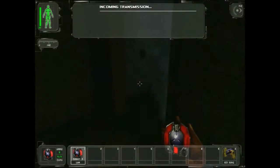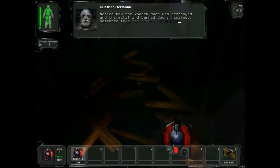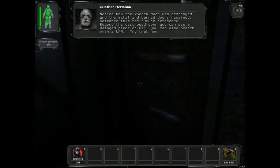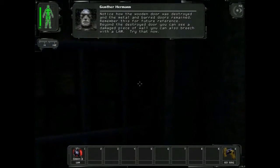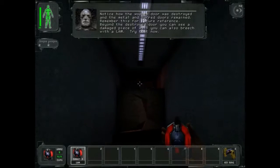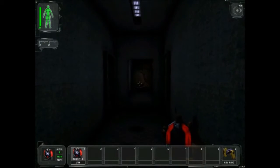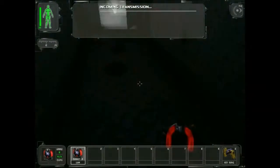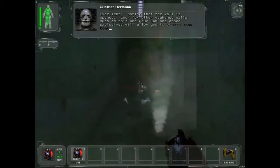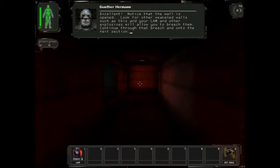I thought it was just gonna explode right away. Notice how the wooden door was destroyed and the metal and barred doors remained. Yes, I did notice. Beyond the destroyed door, you can see a damaged piece of wall. You can also breach with a LAM. Try that now. Fire in the hole! Man, that got pulled close. Notice that the wall has opened. Look for other weakened walls such as this — your LAM and other explosives will allow you to breach them.